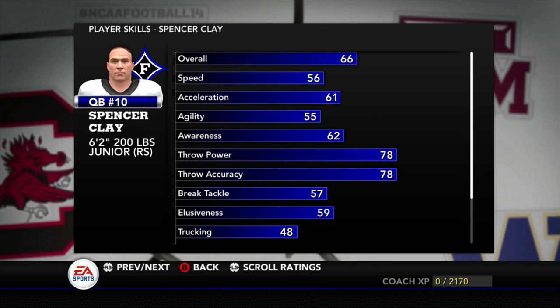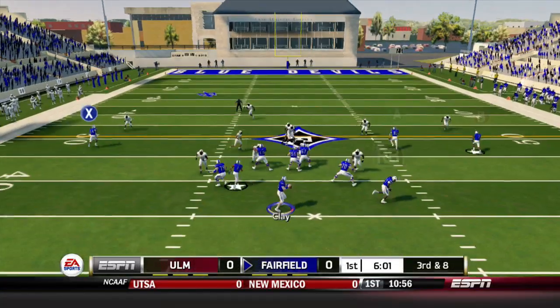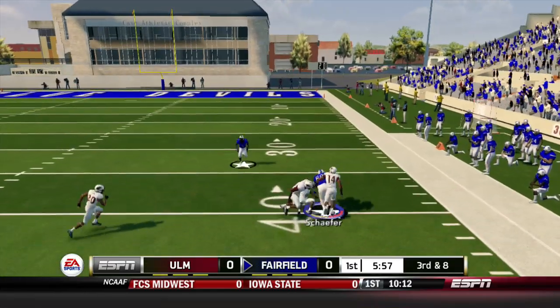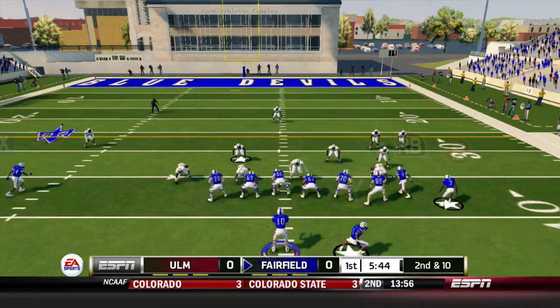Spencer Clay will get the start. He is a pocket passer and has the best arm on the team, although we may see some of Terrence Lake. It'll be a split back set on third down, and it's Schaefer once again — he breaks the tackle and picks up 20 yards. That's two third down conversions.